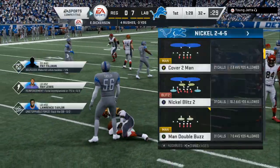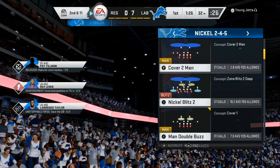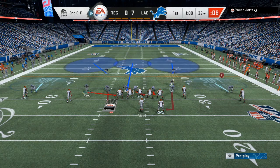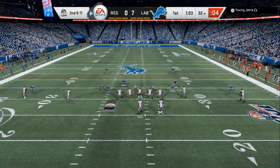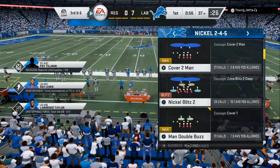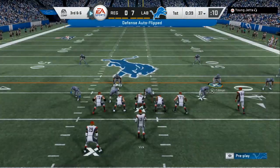You want to put at least seven people in run fits at all times. As you can see, he's trying to go to the outside, he's trying to go to the inside — we have somebody there every single play. In Madden, there's a chance they're gonna break four or five tackles sometimes, but when you run this defense exactly as I broke down, you decrease those chances by about 90 percent. If they run the ball 14 times, they have a chance of breaking for more than five yards probably two times maximum.